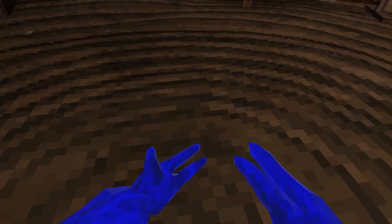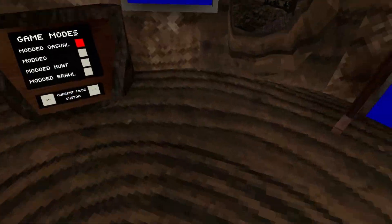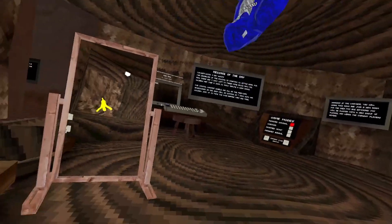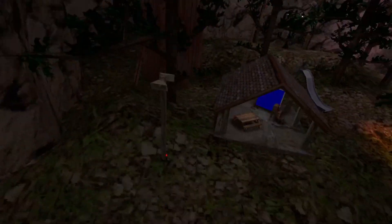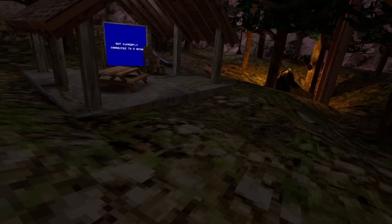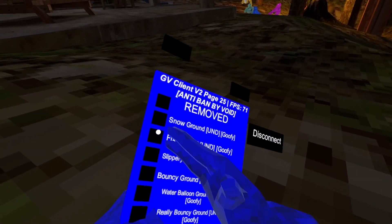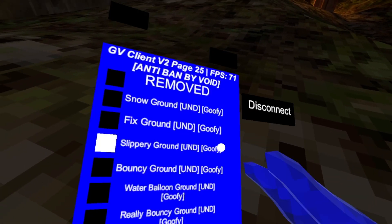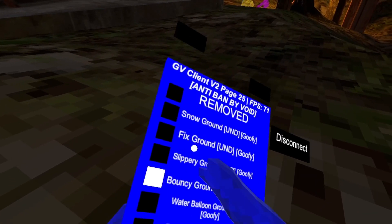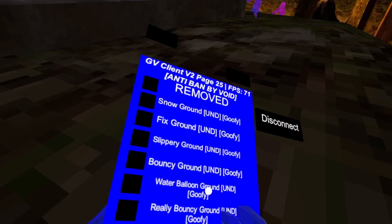Become Lucy — right grip. You just use it and then you'll be like that. Snow ground, fixed ground, slippery ground, bouncy ground, fixed ground again.